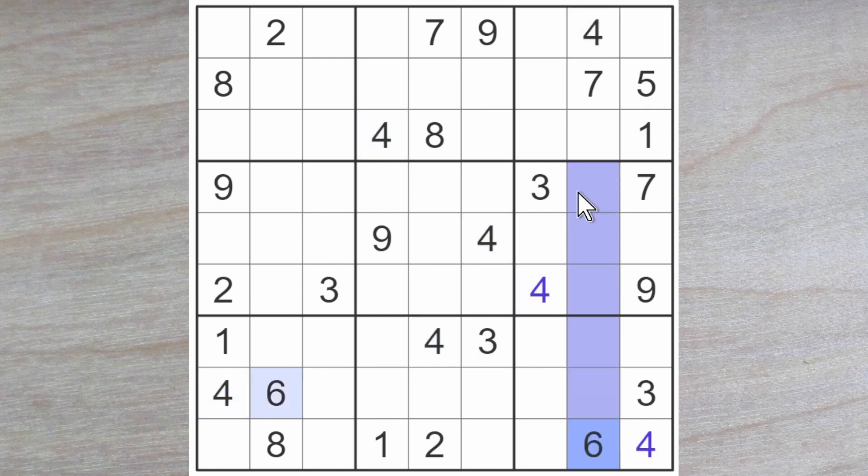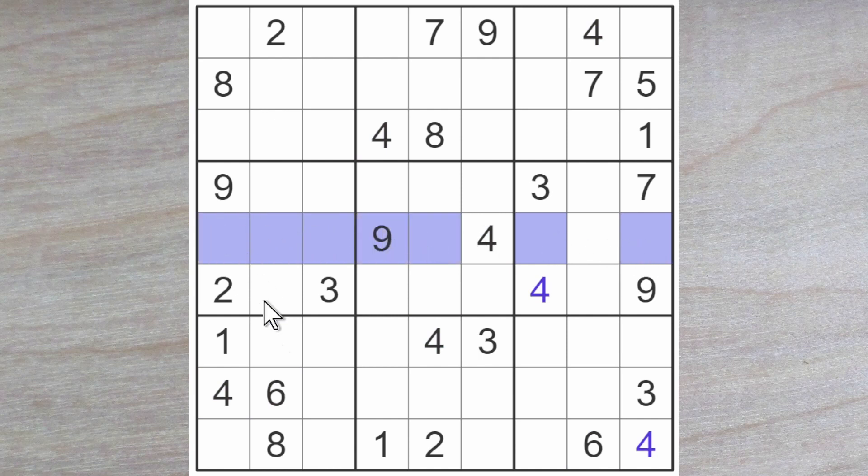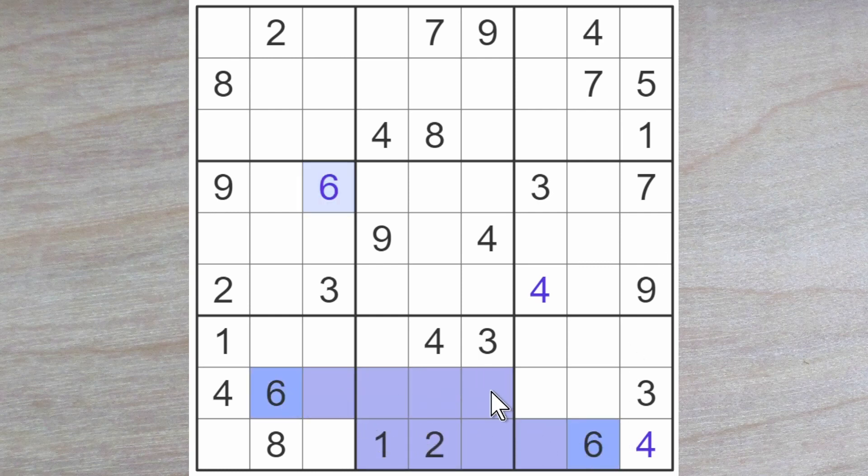This 6 blocks up, therefore a 6 must go here or here, and wherever it is going to go, it will block across here. This 6 blocks up here, so a 6 must go here. This 6 blocks across, so does this, therefore a 6 goes here.